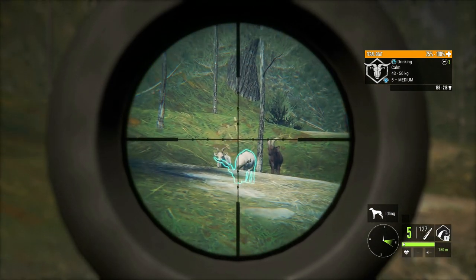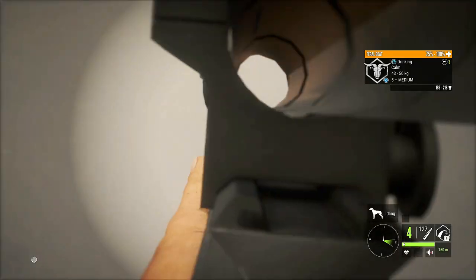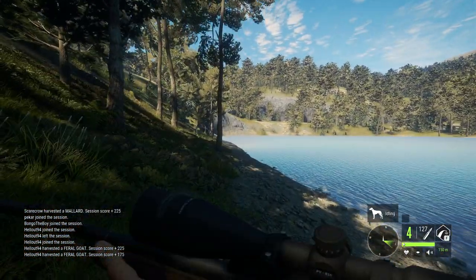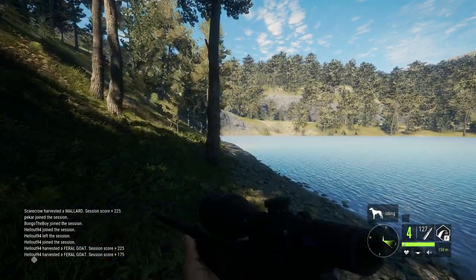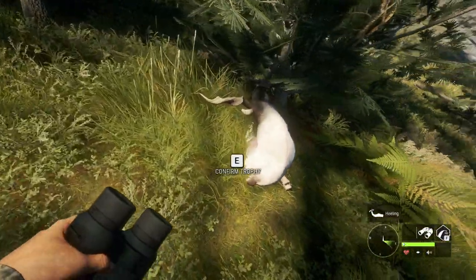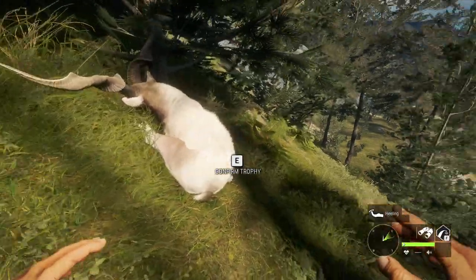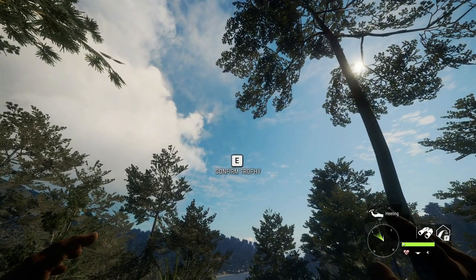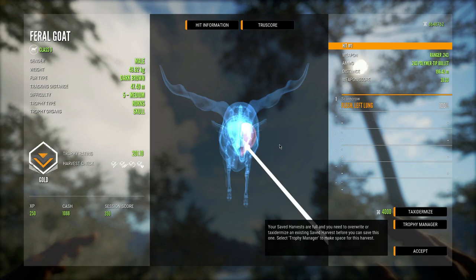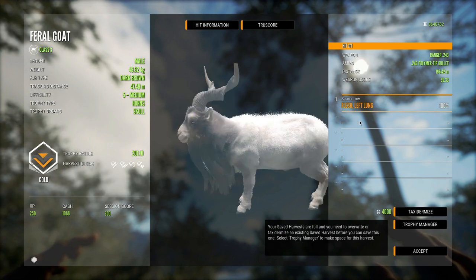That thing definitely looks decent. The question is, will it be above 208? I believe 208 is diamond, and from my experience, more than 70% of the feral goats end up trolling, so it's got a good chance. This one's actually looking pretty decent — hopefully a nice diamond feral goat. There it is, a very nice-looking feral goat, and it is just a gold at 201. I don't know why I didn't expect that, but it is what it is. Still a level 5 and a pretty good-sized feral goat. Sadly, not a diamond.